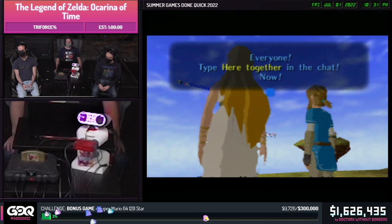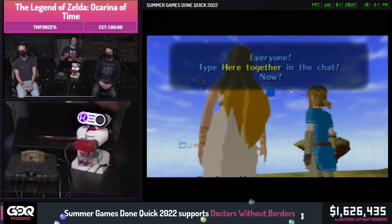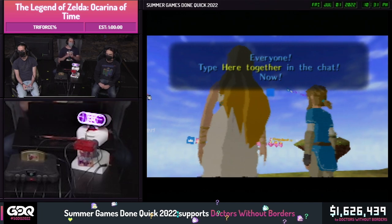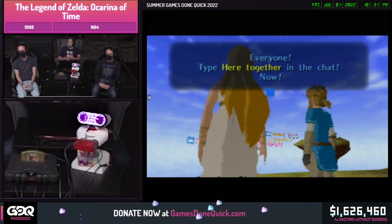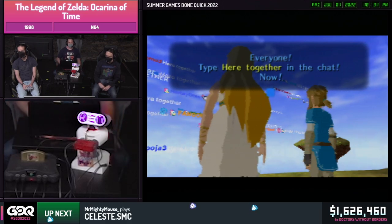All right, everyone, type 'here together' in the chat. Now is a fantastic time to subscribe. Don't forget, you can gift sub people. If you are subscribed, type 'here together' in the chat, or just try a few emotes that are really popular.